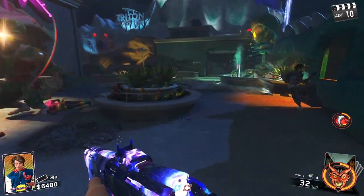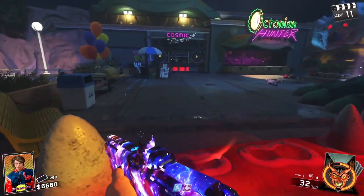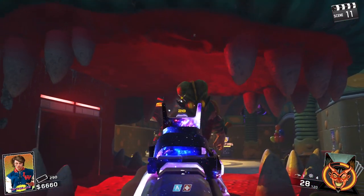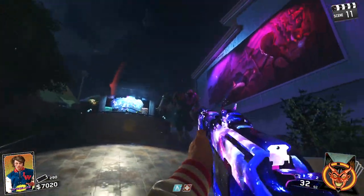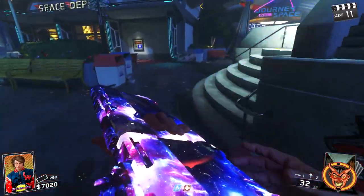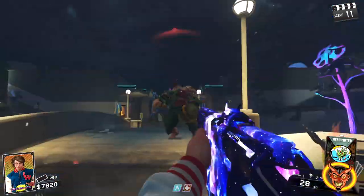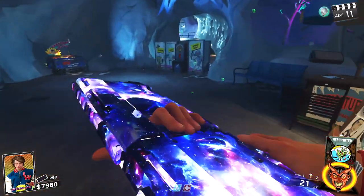Here we go — laser beam, so annoying. Crush him! There we go, now we just have to kill him. I forgot just how tanky he was. Finally — what a bullet sponge. We have insta-kill but we're running really low on ammo. We have so many points now.